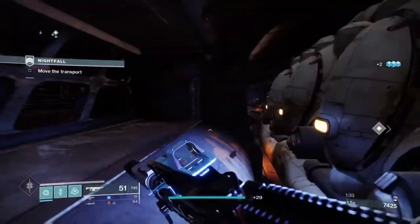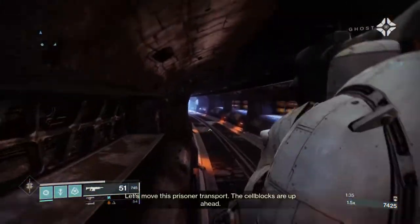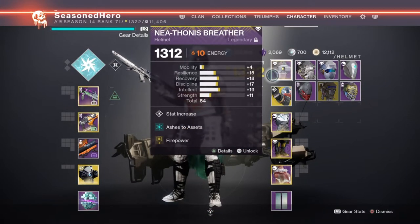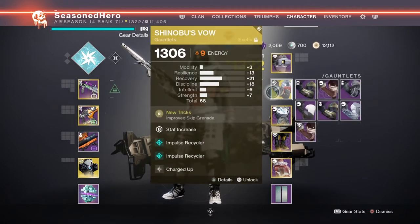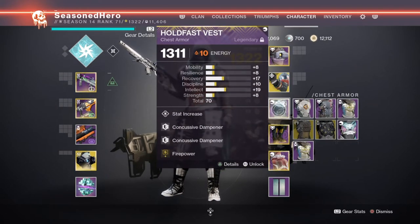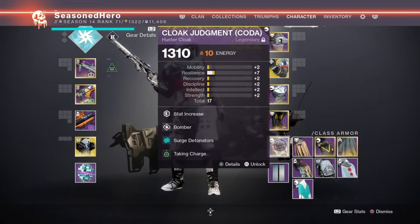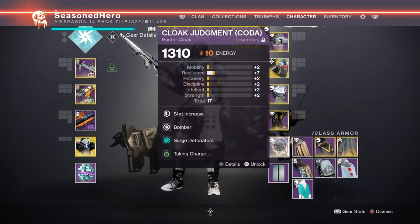Now with the main basics covered, let's take a look at the mods and how they play within the build. For the Head we have Intellect, Ashes to Assets, and Firepower. Arms have Minor Resilience, Impulse Recycler x2, and Charged Up. Chest has Minor Intellect, Concussive Dampener x2, and Firepower. Legs have Discipline, Distribution, Fusion Rifle Scavenger, and Elemental Charge. Cloak has Minor Resilience, Bomber, Surge Detonators, and Charged with Light.